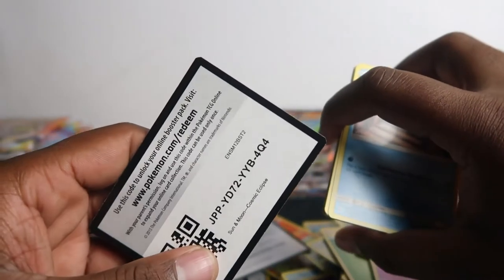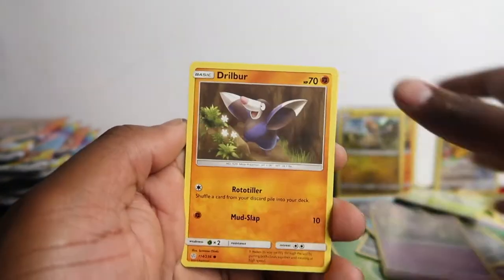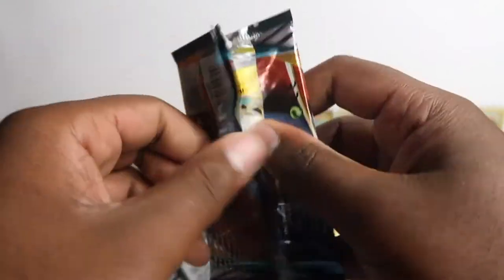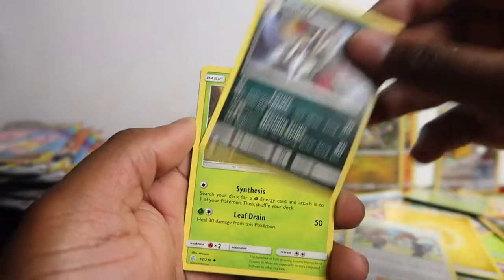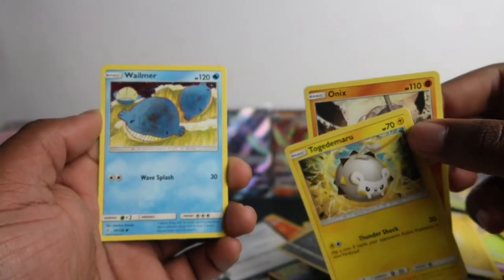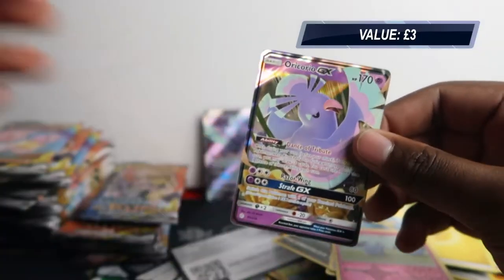Yeah, Oricorio full art — I was hoping for Professor Oak's full art because I regret selling that one, I want that again. Next pack: Cosmonia, Mowar, Snoran, Coughing, Drill Bus, Swirlies, Crick Top, Wubat — and another Oricorio full art! This guy doesn't leave me alone.